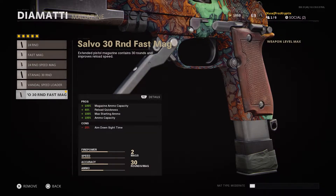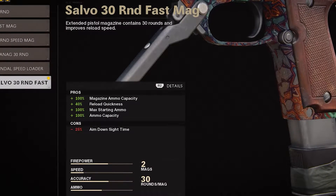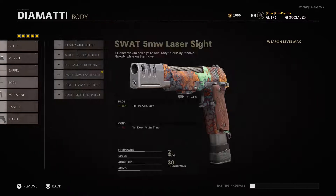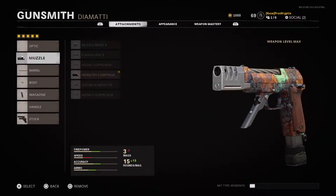The Salvo 30-round Fast Mag. On a dual-wielded pistol, this might be the best attachment for all the secondaries, because you get all of those pros up there and all you lose is ADS time, which doesn't affect dual-wielded weapons. It's absolutely crazy. And then we got this 5-milliwatt laser to give us the hip-fire accuracy, which once again only takes away ADS time, which we don't care about. So naturally, statistically speaking, these things are pretty ridiculous.